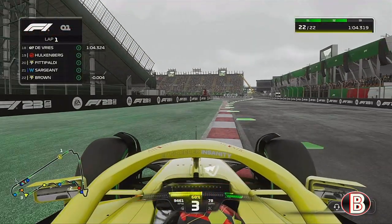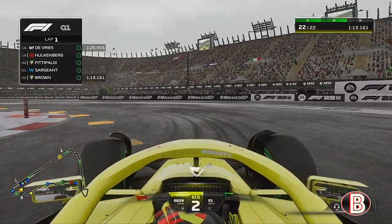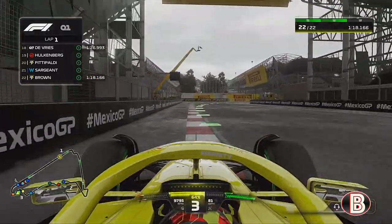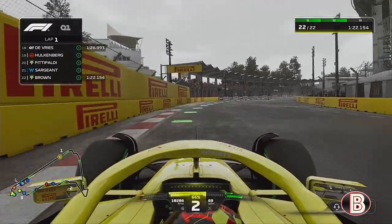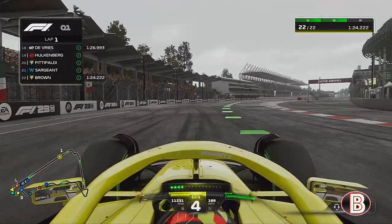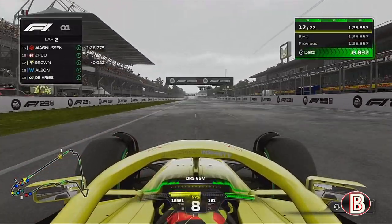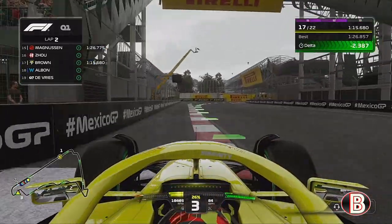We start qualifying and we have a very wet qualifying here in Mexico. We struggle to try and get the power down — we're all over the place on our first run, just trying to find the grip. Using this more as a sighting lap than an actual lap itself, we're all the way down at the back. Now that we know where the grip is, we can carry on pushing.